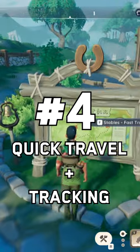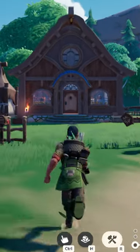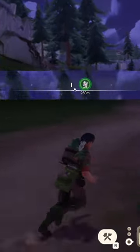You can find quick travel boards around the world, so don't make the mistake I made of walking around everywhere. You can also go home through the map at any point with the return home button, which has a 30-minute cooldown. On the map, you can also track locations and people to put them on your compass, so you can find them easier when exploring the world.